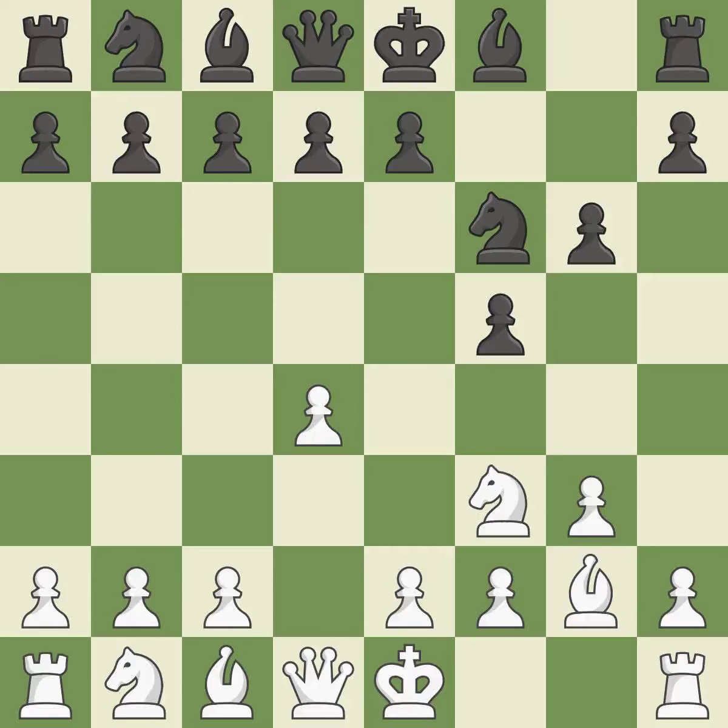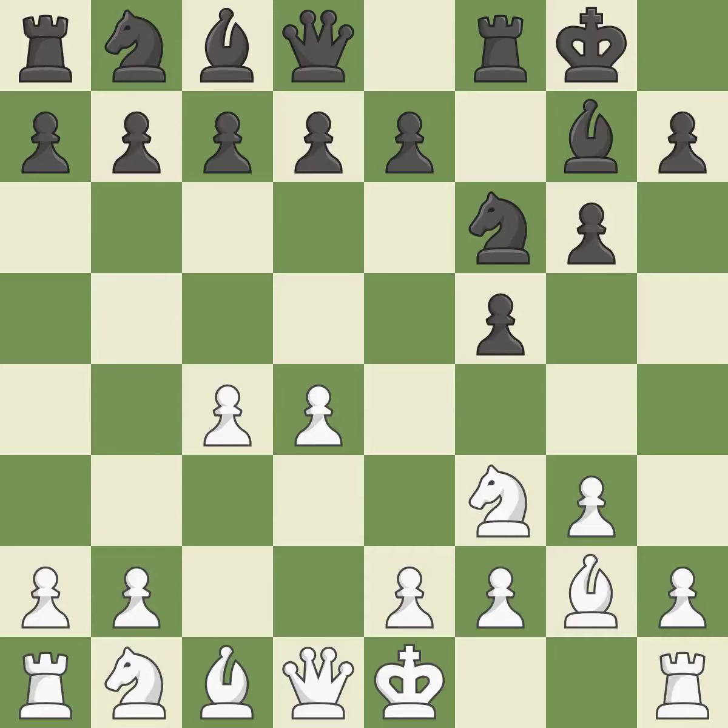This develops a knight from its starting square, activating it. As a result, the bishop grows and gains flexibility on the long diagonal. Castling gets the king to a safer square, out of the centre of the board, while also developing a rook.